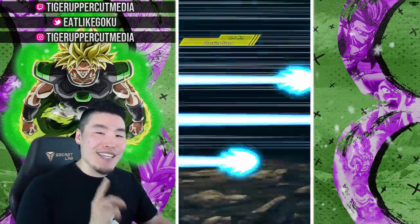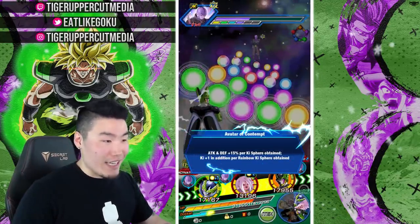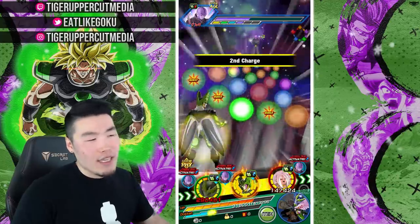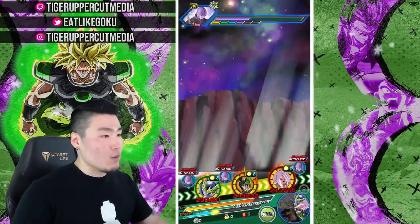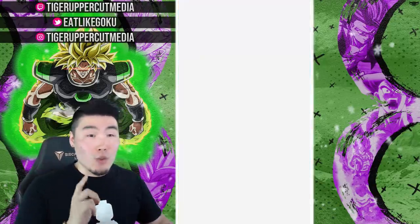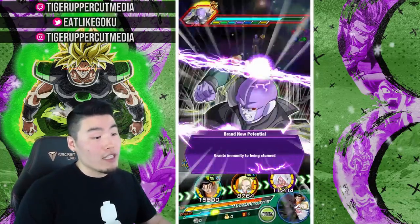So her leader skill is all types attack and defense plus 30%, which is not good — you're never going to be running her as a leader. 30% is super low, she doesn't give any HP and she doesn't give any ki either. Her super is Destructo Disc, which deals supreme damage to the enemy, but she doesn't give any kind of boost to allies or lower defense. Her passive, Shades of the New Year, gives all allies ki plus 1, attack and defense plus 20%, and attack plus 8% per ki sphere obtained. So she's a pretty solid support unit and also a bit of a nuker.